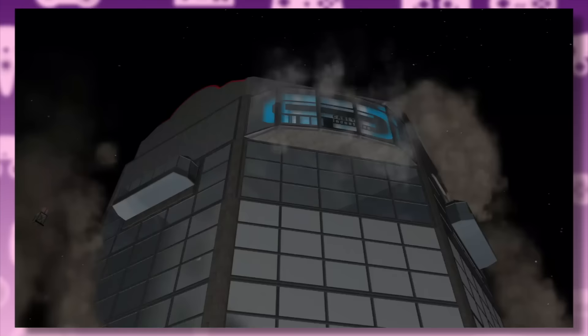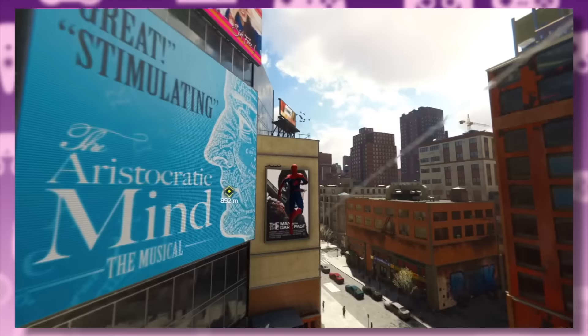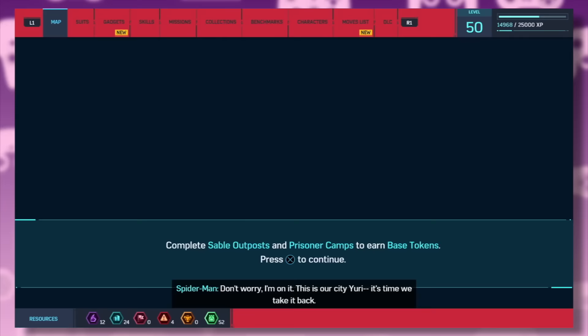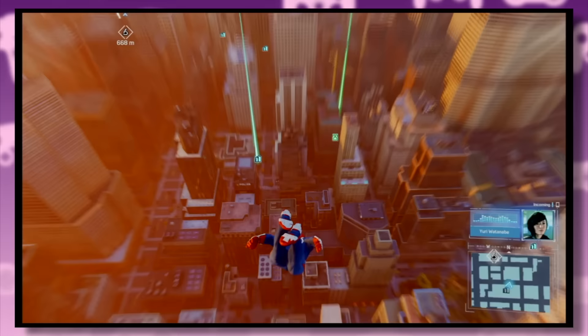With this opening set piece done, the next few chapters focus on introducing the player to the wider game. You can see straight away that Insomniac's Spider-Man doesn't try to reinvent gaming. Instead, it builds on tried and true features and tropes like the skill tree, crafting, customization, unlockable costumes, and map towers.